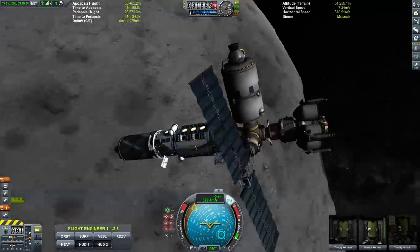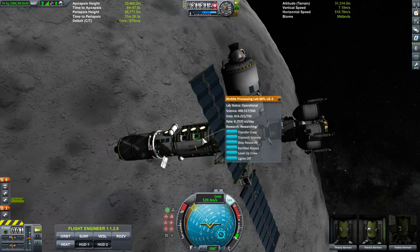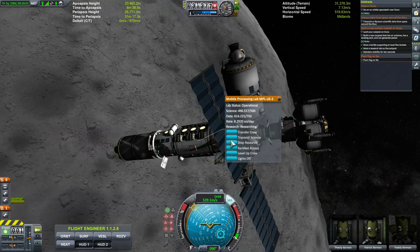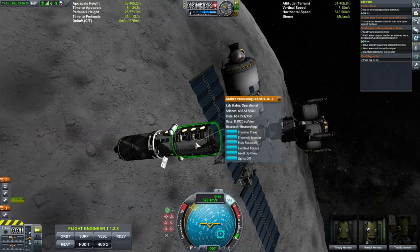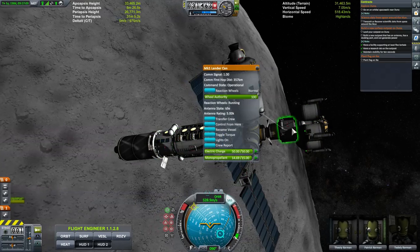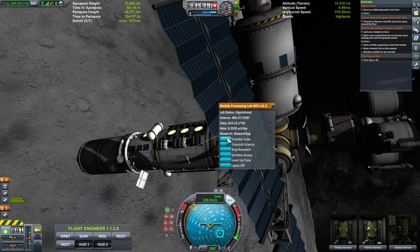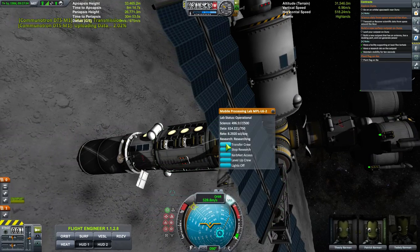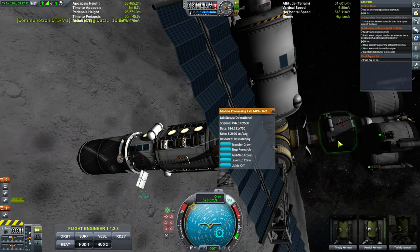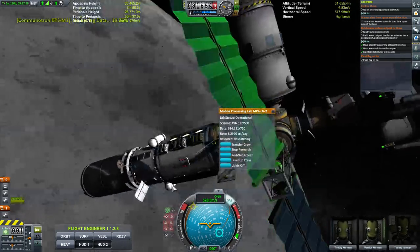Now we're above the moon — we probably have some data here ready to go. Yep, 496. So I'm going to go ahead and just send this and it'll check that off. I need a pilot — we've got a pilot. Transmit science — yeah, there it is. It's using this satellite dish; it's a little slower but it is faster than the small pointy Communitron. Let's see the connections — it's a bounce, so we are bouncing the information.